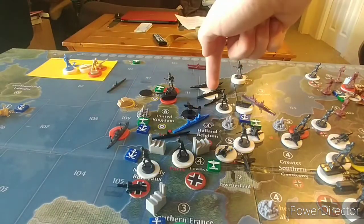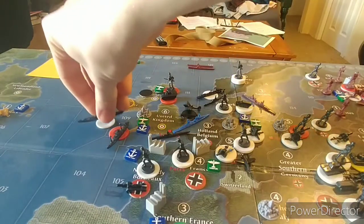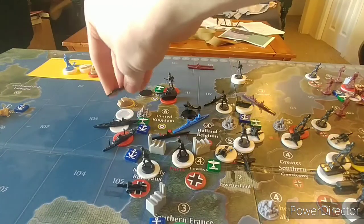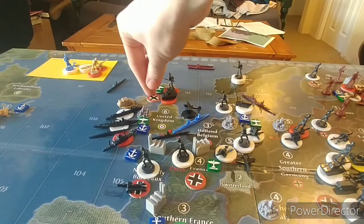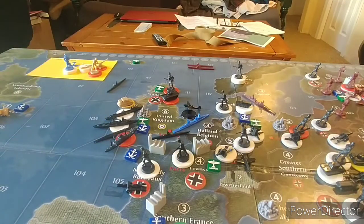From the naval base they're moving one, two, three. Along with them we bring in two cruisers, two destroyers, and a submarine. So we'll be taking Scotland. Adjusting the economy: Germany goes up to 44 and Britain goes down to 29. I think that's everything for our combat moves.